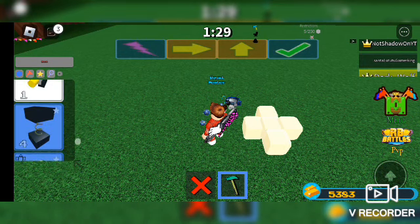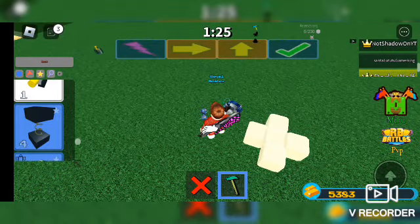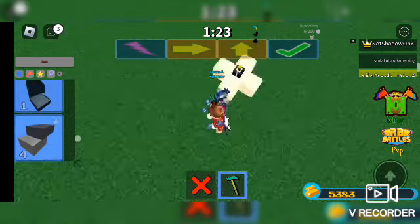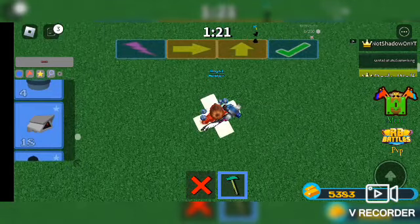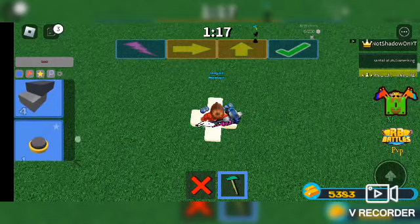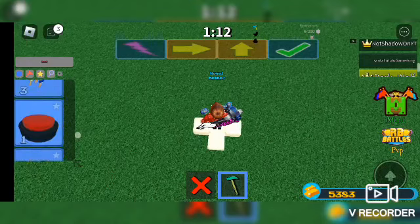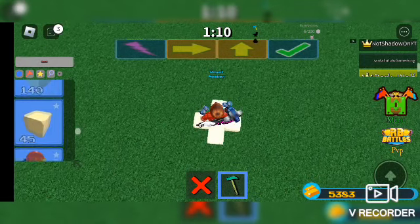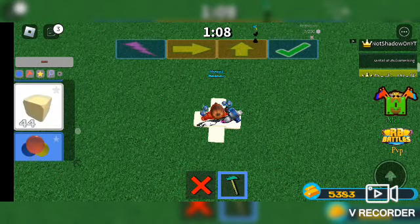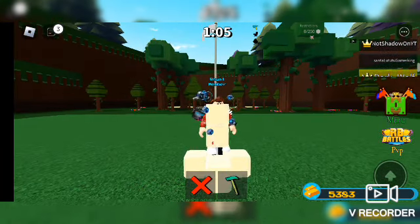Now you grab this — some kind of weird thing, I don't know what it's called. Make sure the yellow thing is up. Now you stand on it. There we go. Now grab two glue blocks again but on top of you, and now you have to wait for the team you're competing with while they're building.